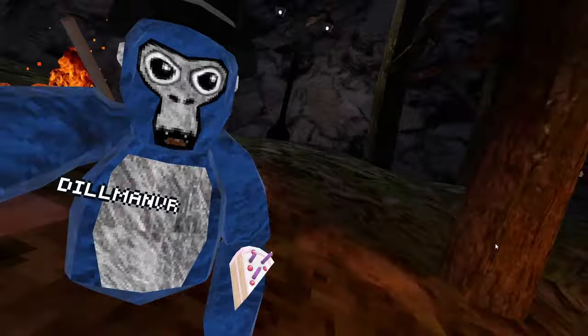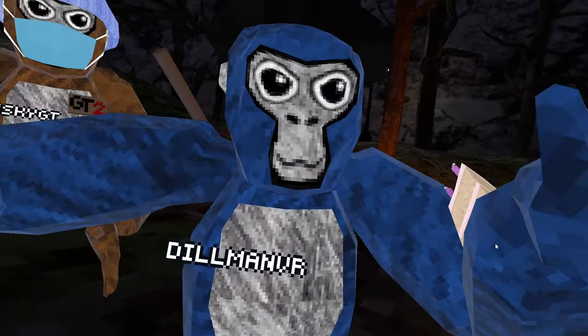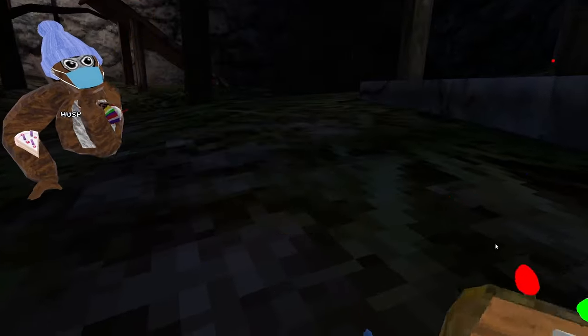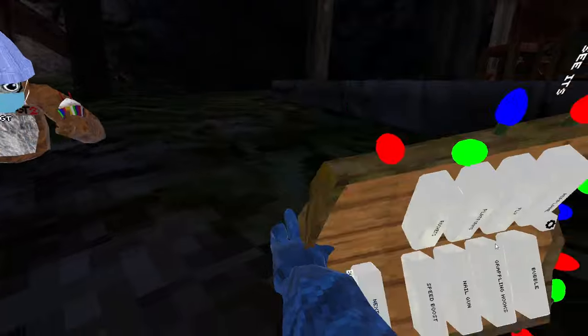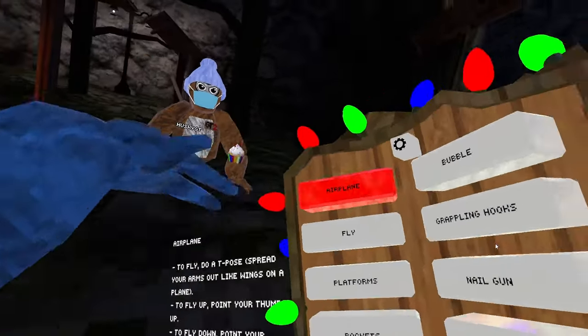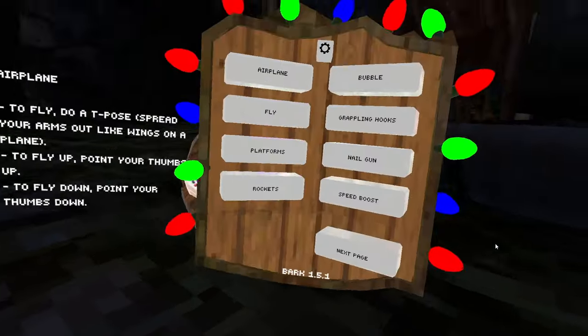I'm going to put you guys in first person. Basically, I'm just going to show you guys all of Bark. When you hold Bark, it spawns in front of you. To get Bark, you have to hit your stomach like a monkey. You can click this button to hold Bark. Whenever you click on a mod, it gives you a description of the mod so you know how to use it, and you just kind of let go and it falls through and comes back up.